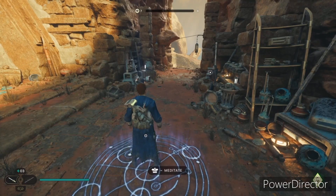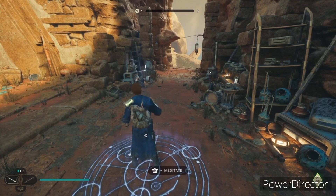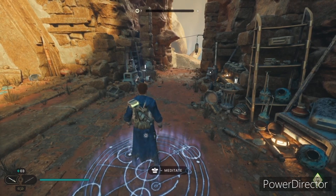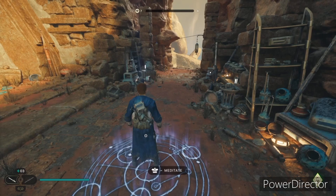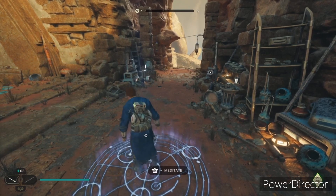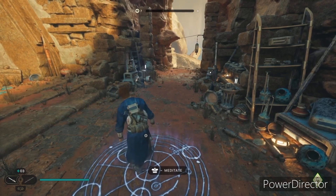The 'You've Got a Friend' trophy can be a little tricky if you don't know what you're doing. You have to command each of your companions to use a combat assist ten times each. There are two companions in the game: Bode and Maren. You can use Bode in Chapter 1 and Chapter 4, and Maren in Chapter 3. If you miss those chances to use the combat assist, you won't get the trophy in that playthrough.